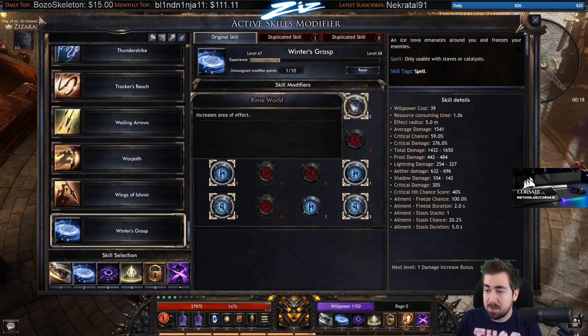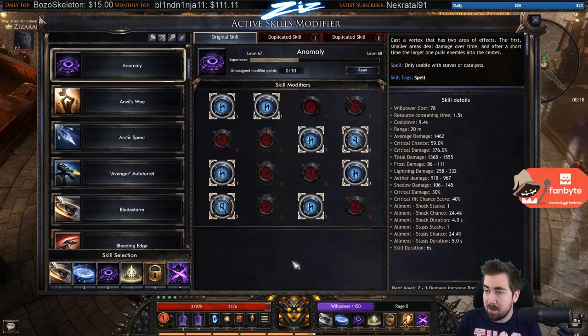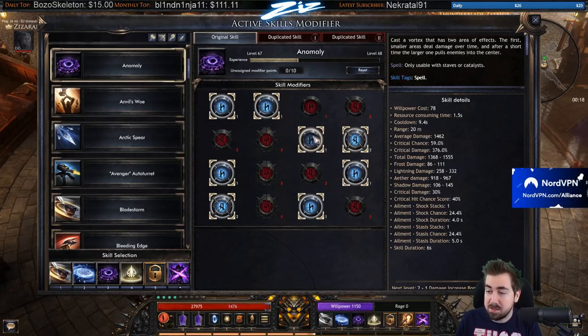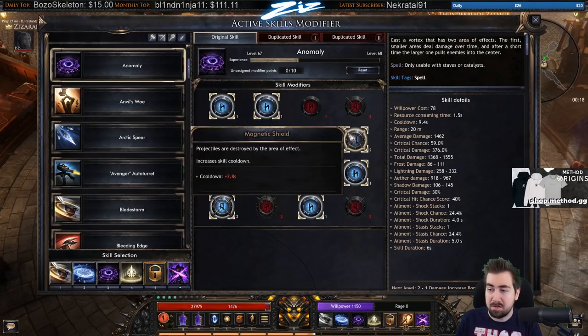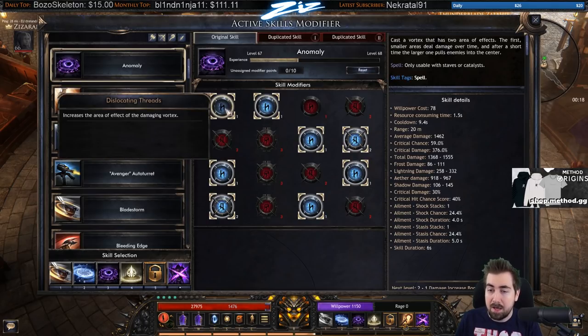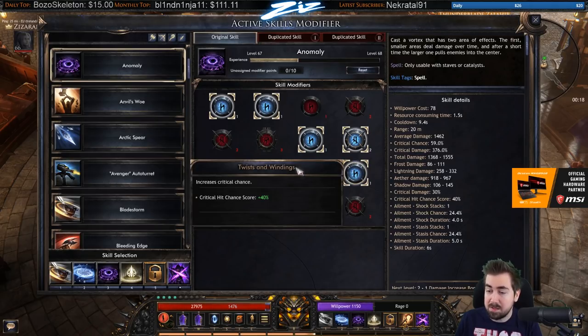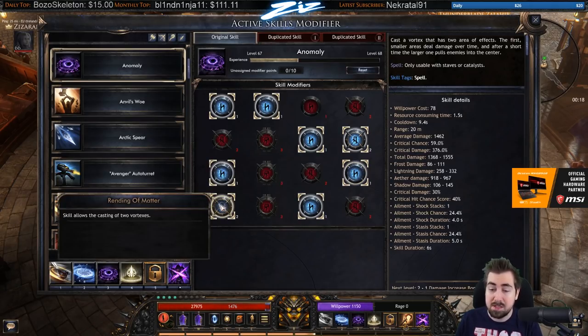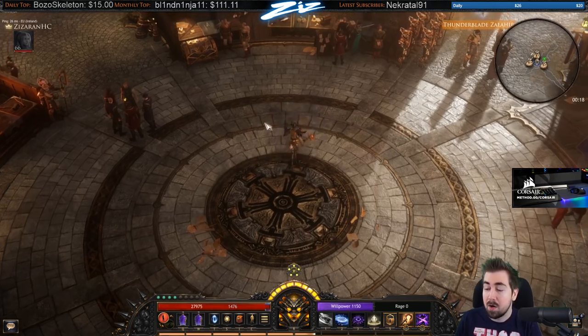I did a lot of cooldown reduction — we'll talk more about the final setup for that later. For Anomaly, this was really great for leveling. Early on you don't have access to all the notables. One I found really good was 'projectiles are destroyed by the area of effect,' which felt very safe inside the anomaly while moving because only melee could hit me. I also took damage, duration, projectiles, chance to inflict ailments, crit chance, two vortexes, and work-with-hit damage. I don't really use Anomaly right now.